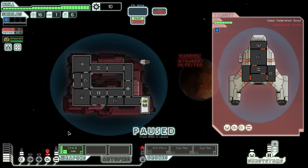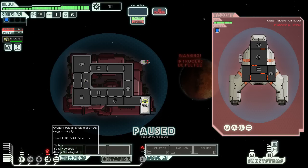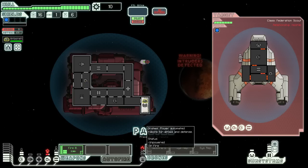We can see they've almost destroyed my oxygen and the fire has just started to destroy my drone control. Knowing where those issues are, we can take measures against them, such as sending our crew in to assist or opening some airlocks, like so.